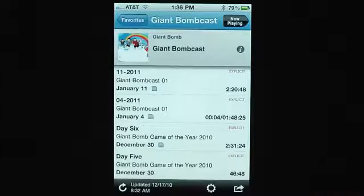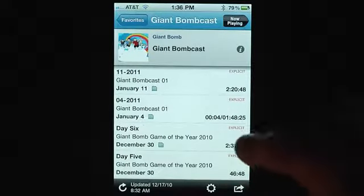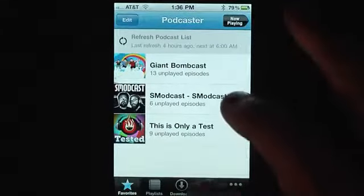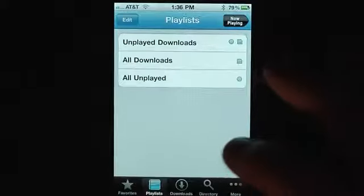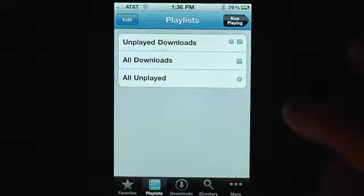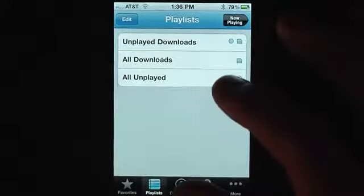It auto-downloads — you have to launch the app for the auto-download to start, but then the downloads continue in the background once you've launched it the first time, between phone reboots. And unlike iTunes, you can download big files over 3G — it won't say this file is too big, you must be on WiFi. I have not seen that error message yet.